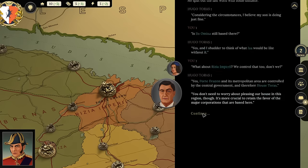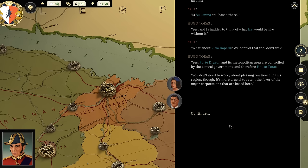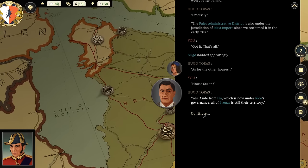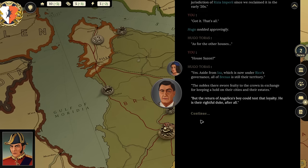'You don't need to worry about pleasing our house in this region—it's more crucial to retain the favor of the major corporations based here. If our economy takes a hit, another uprising won't be far behind.' Hugo then turns to House Sazon: aside from Iza under Rico's governance, all of Brennus is still their territory. The nobles swore fealty to the crown, but the return of Angelica's boy could test that loyalty—he is their rightful duke, after all.